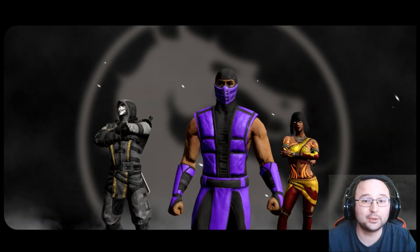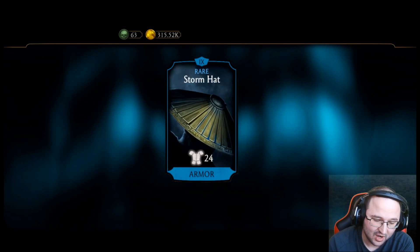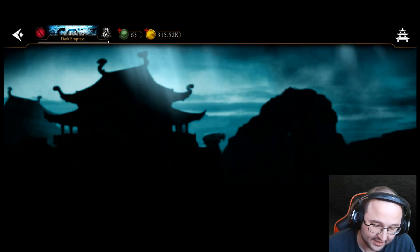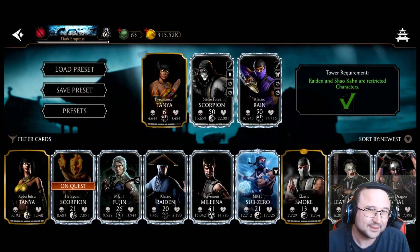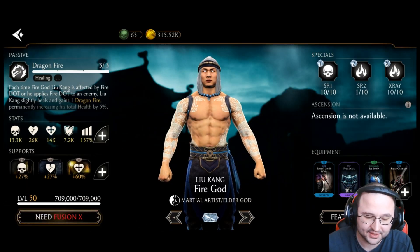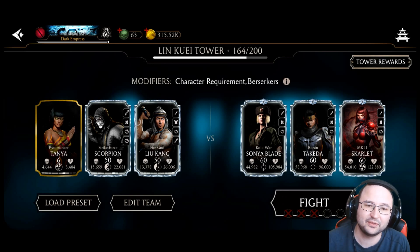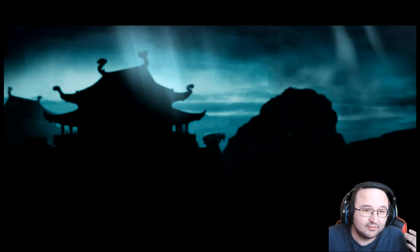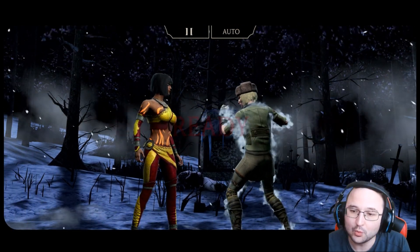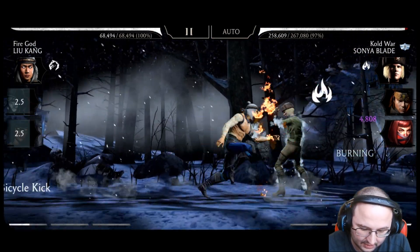Another character you can use is Fargot Lucane — he's another character that will strongly benefit from Tanya. Unfortunately at low fusion he won't be as effective as MK11 Scorpion or Classic Rain, but he can still be very useful with Tanya. We'll use the same team, but this time Fargot Lucane is fusion zero and I gave him some tower equipment, because I'm not really a good player with Fargot Lucane — I can play MK11 Scorpion and Classic Rain but I don't have a lot of experience with him.